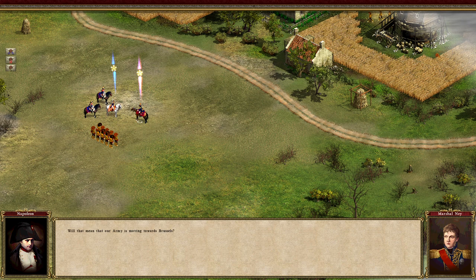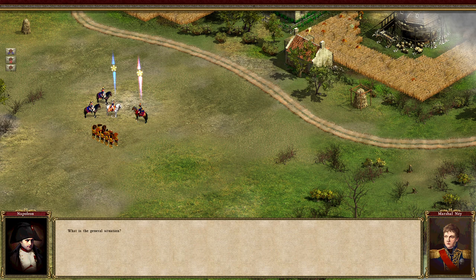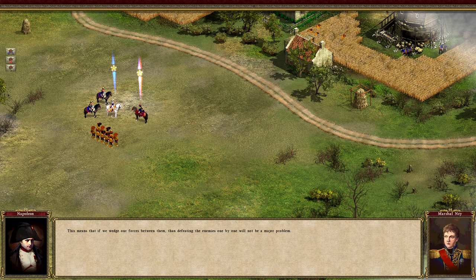Sounds very British, right? The cutscene continues: our army is moving towards Brussels. But preparations first — we need to mobilize troops at the earliest possible date, and supply soldiers with everything they require: provisions, ammunition. A courageous army is just a useless crowd without them. One hundred and ten thousand Dutch under Wellington near Brussels; one hundred and seventeen thousand Prussians under Blucher approach from the south. If we wedge forces between them, defeating the enemies one by one will not be a major problem.